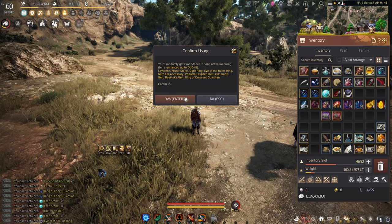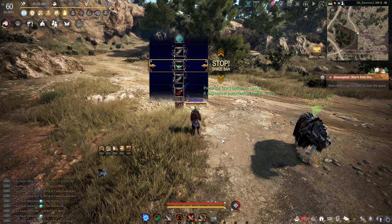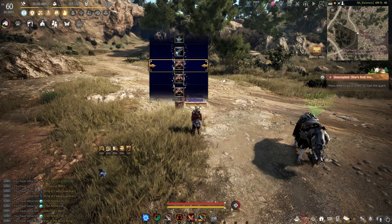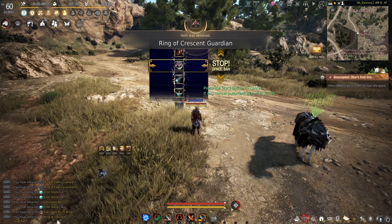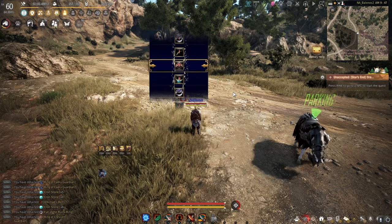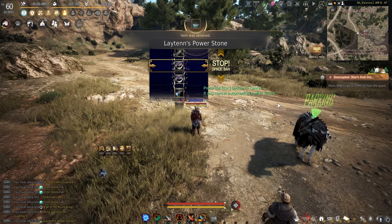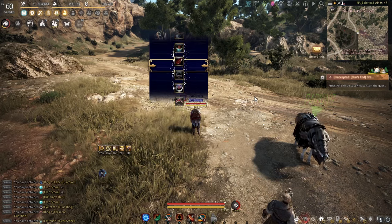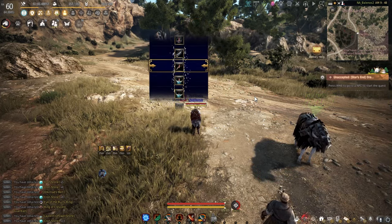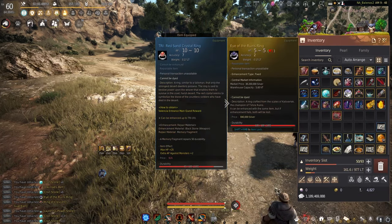Moving on to the Silent Boxes — I have high hopes in these. First one's a PogChamp. Oh my gosh, I thought we just got a Pry — okay, it was just a base. Another PogChamp, a base item. Okay, we're getting good accessories. This is big. Kronz. Last Silent Box — we got Kronz. So far, not so bad. I think these are pretty good.